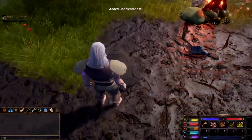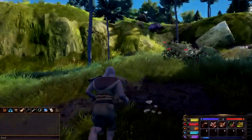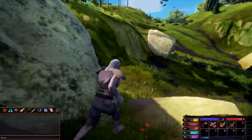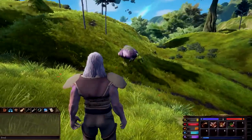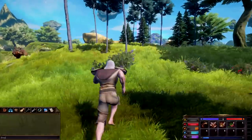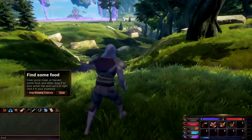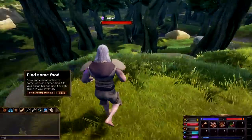We need wood, bolts, and darts - a stone axe needs a stick and two flint. We're getting cobblestone out of these smaller rocks, and that looks like flint. So we're kind of starting out like how Ark starts out - I'm guessing we can't punch trees, this ain't Minecraft. We probably have to find sticks lying on the ground. Hello big booty Judy - that's gonna be the name of that hog. It was almost about to start attacking us.